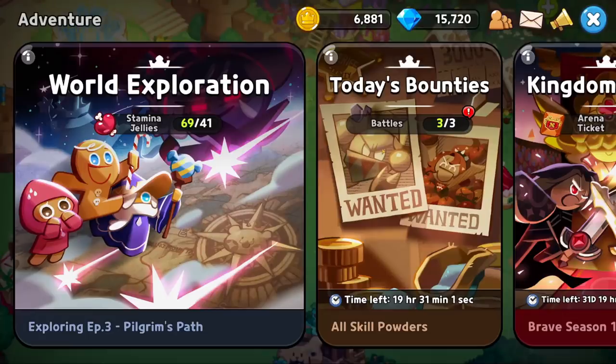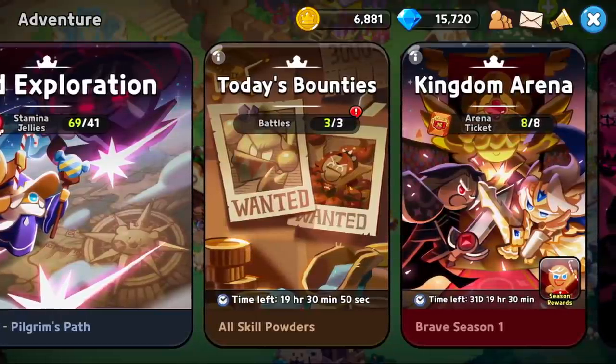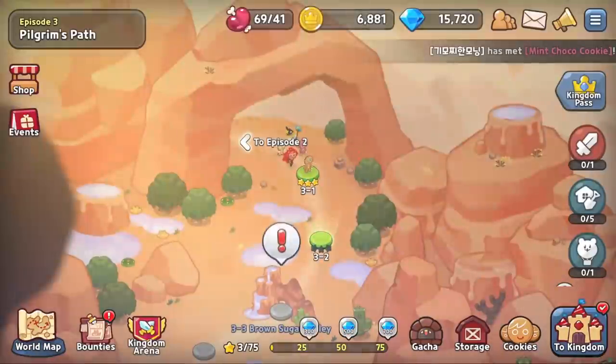So those are the characters. If we jump over here to adventure, this is going to house some of our main gameplay modes. So you have world exploration, which is going to be your tried and true campaign mode. You have your bounties, which is like a daily resource grind that will allow you to get skill powders for your characters. You have an arena, and then later on you will have guild battle coming soon.